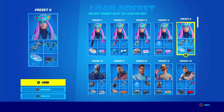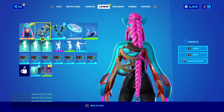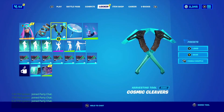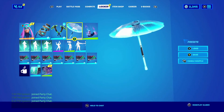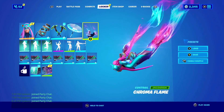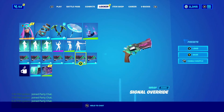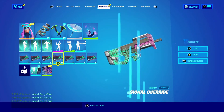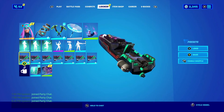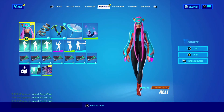The last and final combo: the Timekeeper back bling — the sand moves and everything, it's very epic looking. The Cosmic Cleavers dual pickaxe, one of my favorites. The Holographic glider looks great on the skin. The Chroma Flame contrail is honestly one of the best contrails ever — it really matches the skin incredibly well. Finally, the Signal Override wrap matches her perfectly, and it's one of my favorite wraps even though I don't usually wear wraps.